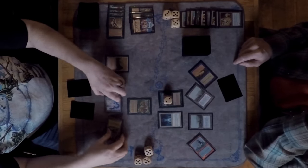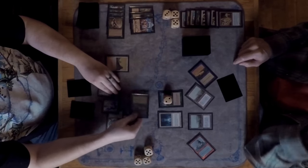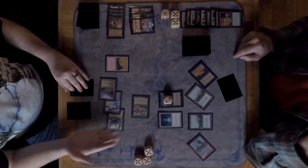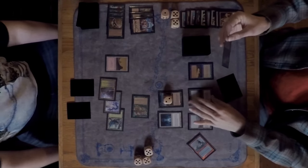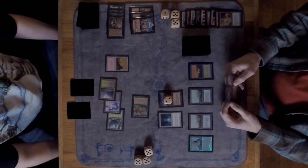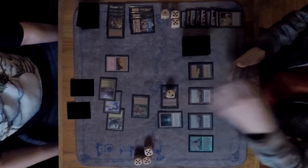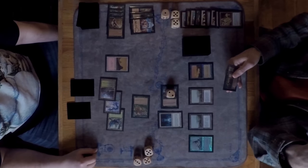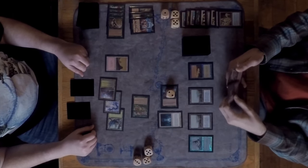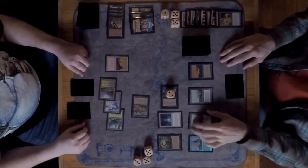David passes. Marshall pays the echo cost on a creature and swings in for two, then passes. David appears to have an Oath of Druids in hand for his second card. He plays it — interesting. This does prevent Marshall from safely playing another creature for fear of buffing the Terravore to lethal heights.